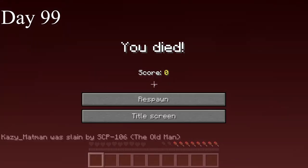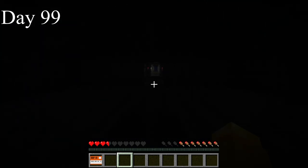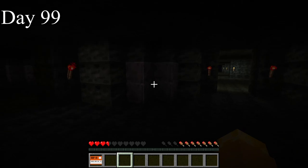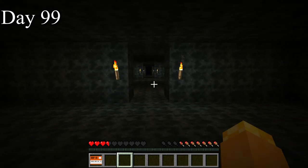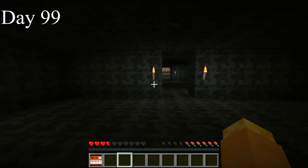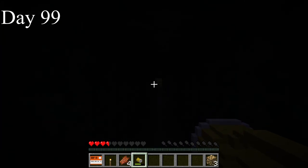I got sent to 106's pocket dimension — I guess I can cross that off the bucket list. The only way out is either by killing him or dying myself. I explored that place all day and never saw him once. I needed to leave soon since I had a special SCP to craft for day 100. If I could have any superpower, it would be the ability to create my own pocket dimension — not like this one though. Eventually, I starved to death.